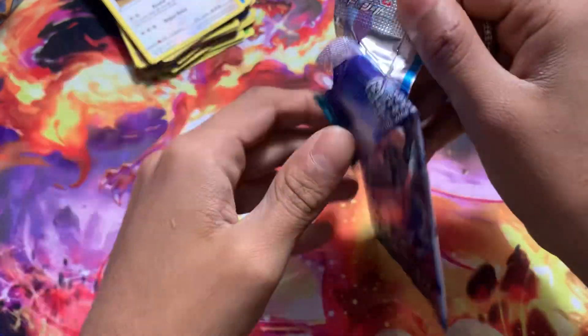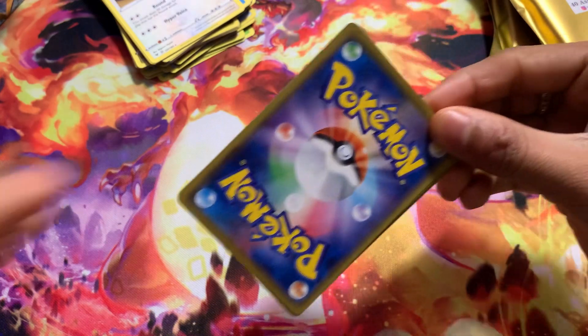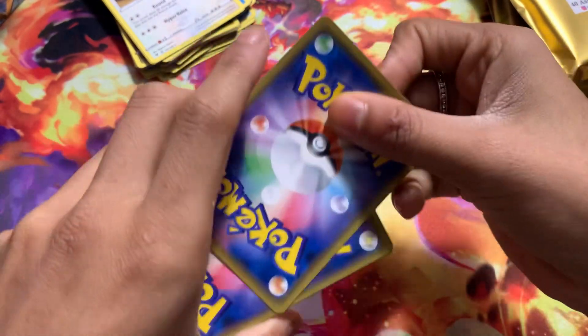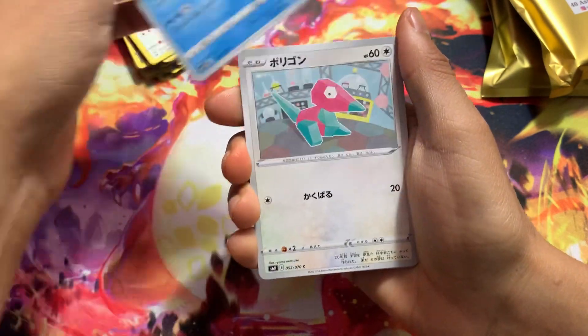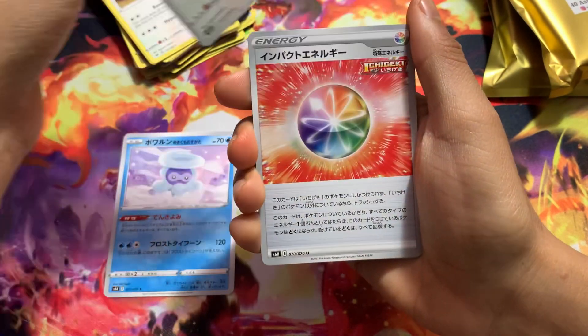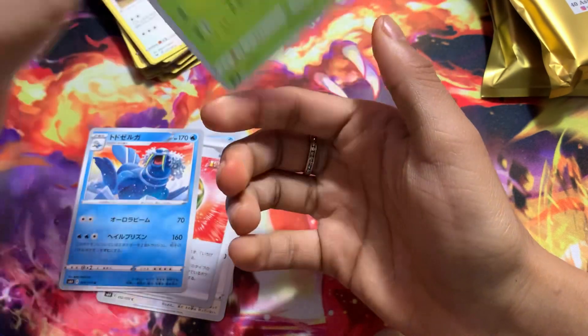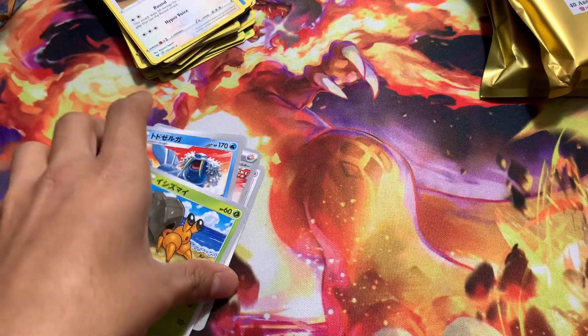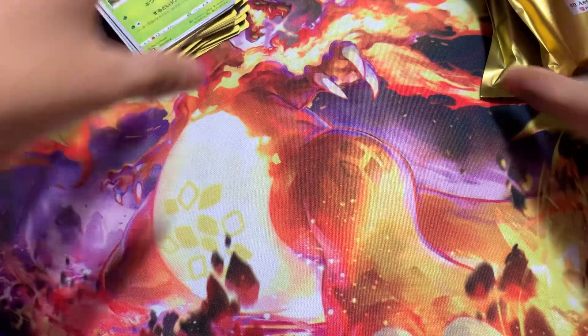Japanese packs — here we go. I don't know how Japanese packs work; I think the first one is a hit. We got Gas Swarm, Porygon, Energy, Warnaud. No hits on the Japanese packs.